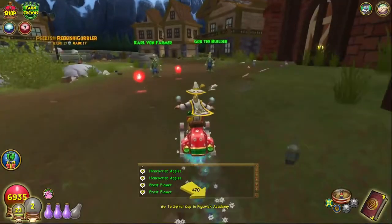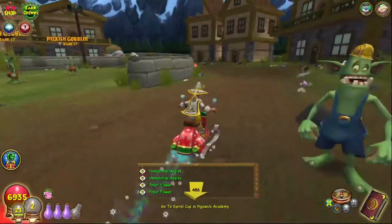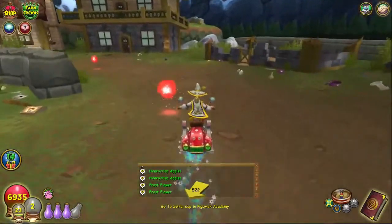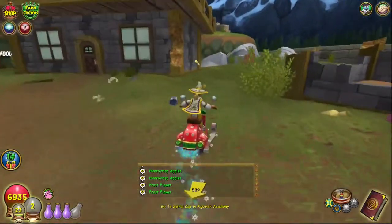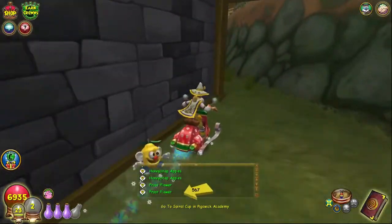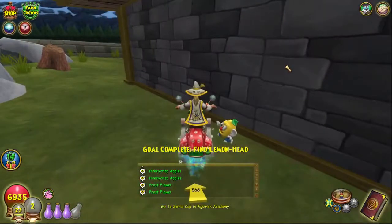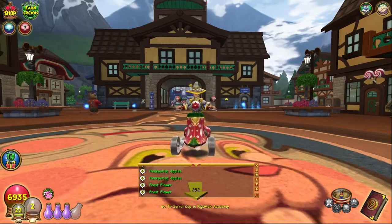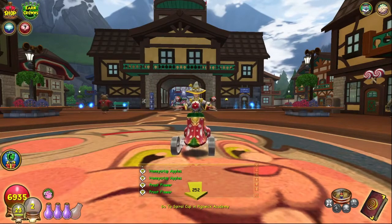For the Gobblerton lemon head, from the entrance take a right, go right past the big factory, and go all the way to where you see this little ruined house. Go right behind the house on the left-hand side and right behind it you'll find the Gobblerton lemon head, which is located right here on your mini map.